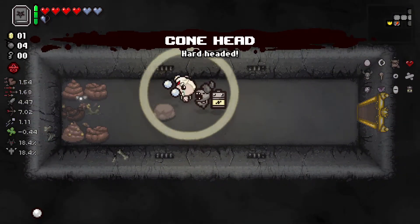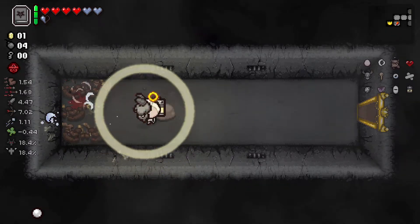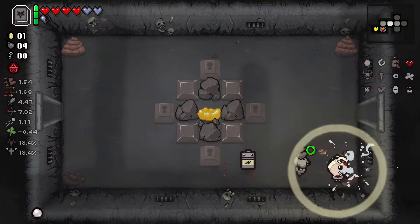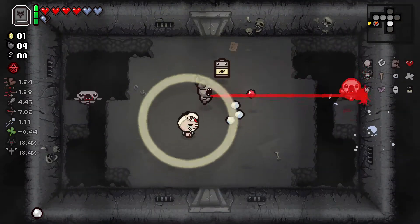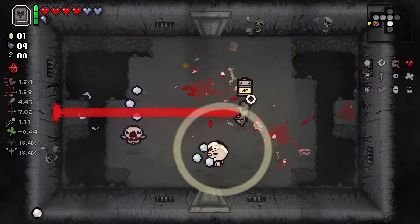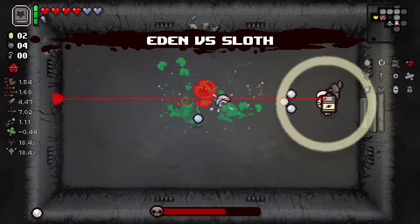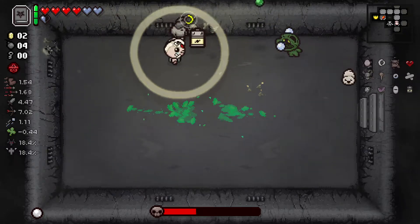Cone Head! Now that's interesting because now I have Cone Head and Metal Plate, and both of those items give me a chance to ignore damage. Metal Plate gives you a chance to ignore a bullet specifically, but Cone Head is a chance to just avoid damage. So combining those together... I'm just never going to get hit again. I'm immortal now. Those are the rules.